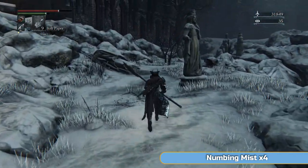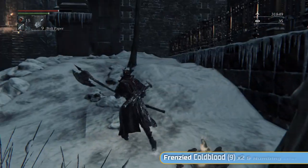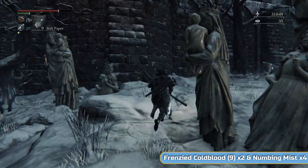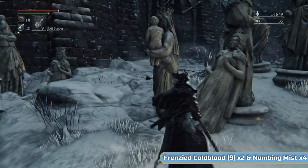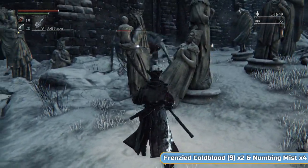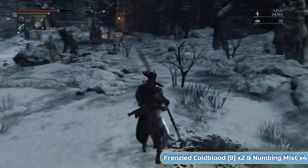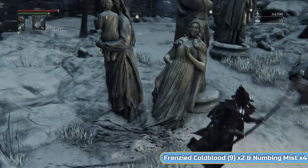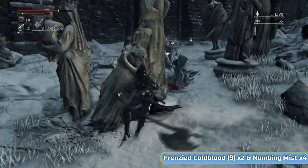Kill those two and get a Blood Tinge Gemstone, which you can put on your gun for the boss fight — it does a little bit more damage. We're not scaling for blood tinge anyway so it's not perfect, but it does a little bit more. These ticks are a bit thin and emaciated — they've not got much of a belly. I'm also showing you two Frenzied Cold Blood level 9 and four more Numbing Mist in the corner. If you're struggling with these guys, just run for the door and ignore them — they won't follow you inside.